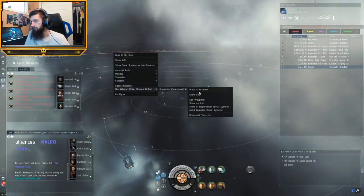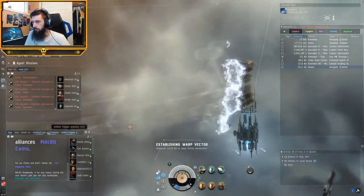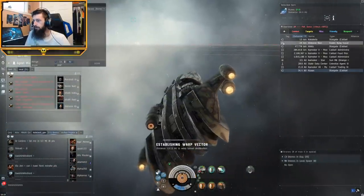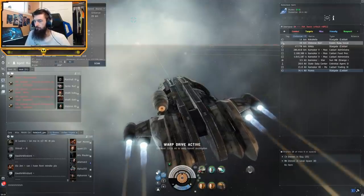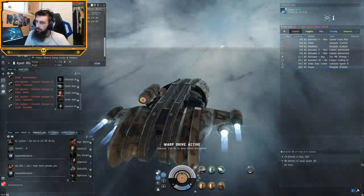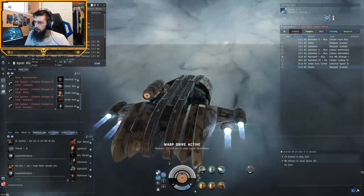I'm in the mission system now, so you do want to be paying attention to local, as well as D-scan. The hotkey for D-scan is V. You want to set it to 360 degrees and 14 AU, and you're looking for combat probes. Hit V — you don't see combat probes, you're pretty solid. It looks like there's a Barge and a Raven Navy Issue also running missions in here.